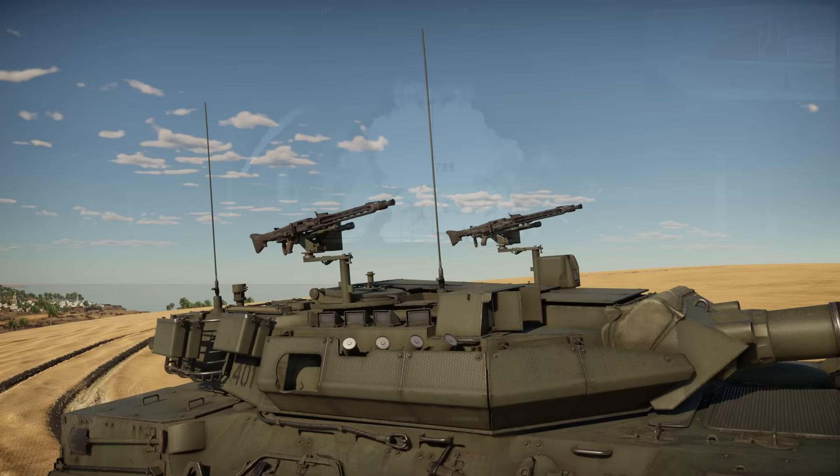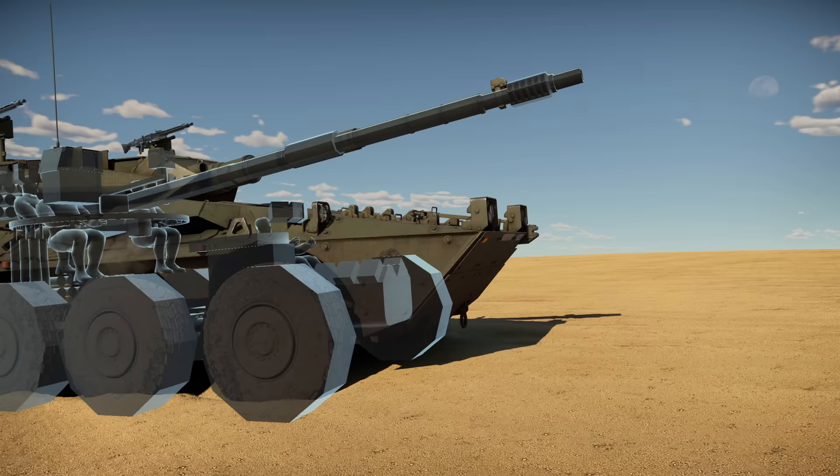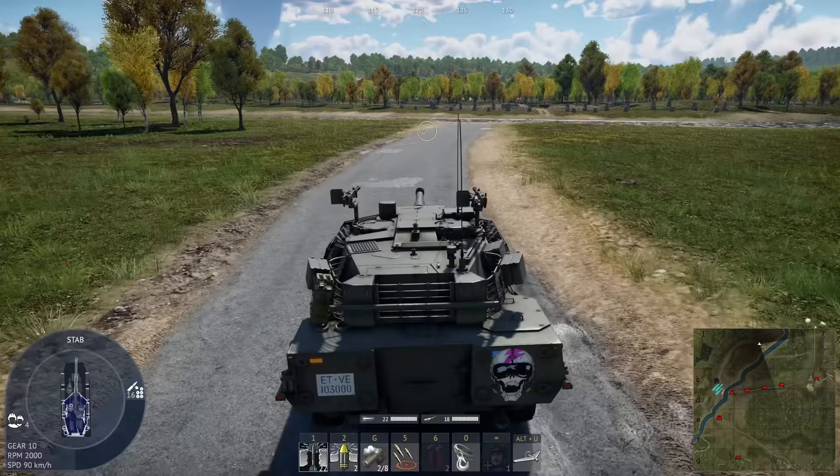Strapped to the outside of the tank, you've got two MG42s, and of course a third one strapped as a coaxial. But it's on the inside where the magic happens in this vehicle — 520hp, weighing only 28 tons, giving us an alarming top speed on-road and off-road at 90kmph.